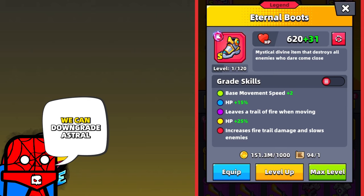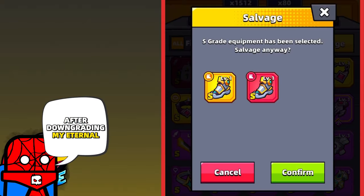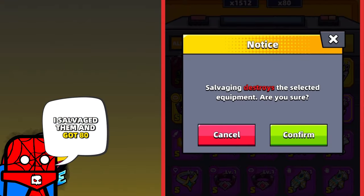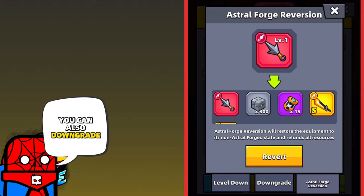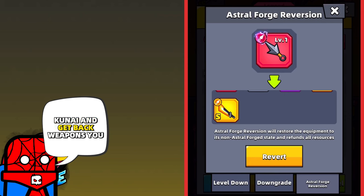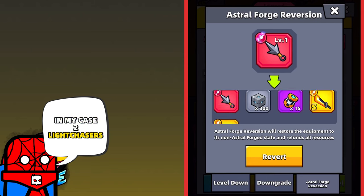With the new weapon, we can downgrade Astral Forge equipment — a really useful feature, especially for those who made a mistake like I did. After downgrading my Eternal Boots, I salvaged them and got 80 Eternal cores. You can also downgrade your Astral Forge kunai and get back the weapons you used to Astral Forge it — in my case, two Light Chasers.